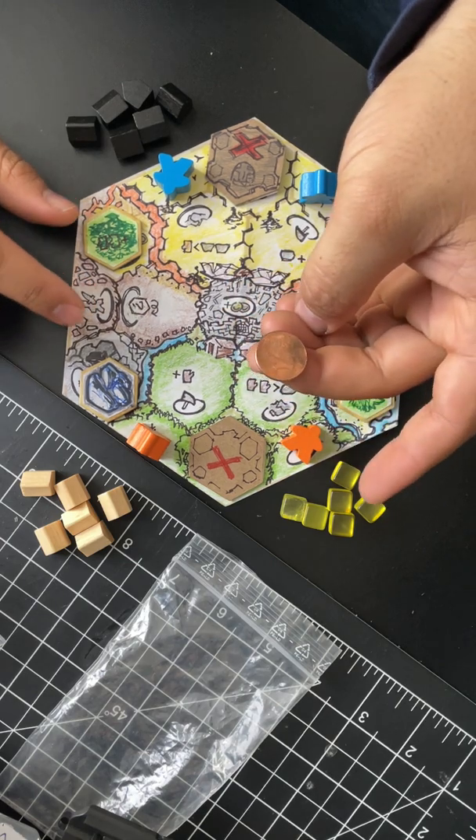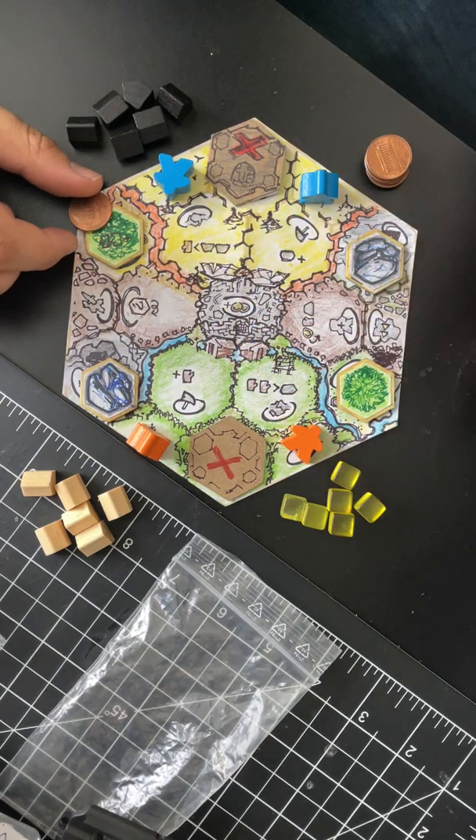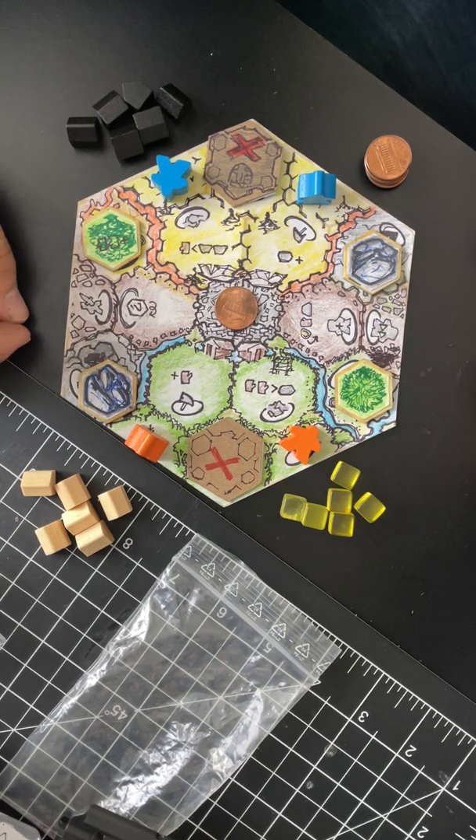You then flip a coin and see who goes first. Call heads or tails. Tails, which means I go first - because I just randomly decided I wanted to do that. All the action spaces are in some way, shape, or form an upgrade or can be upgradeable.